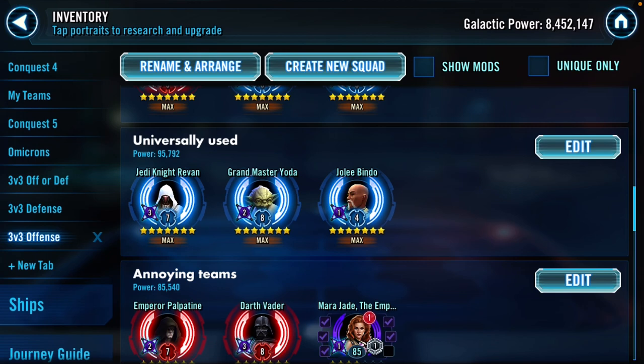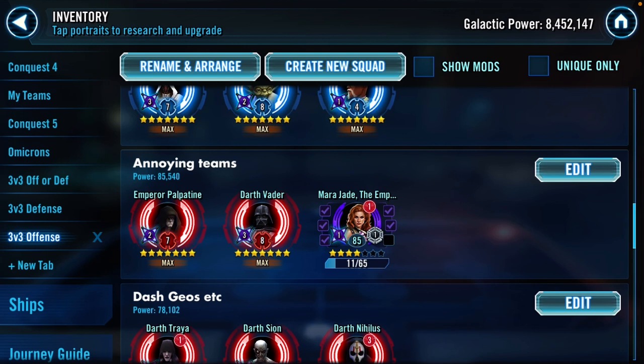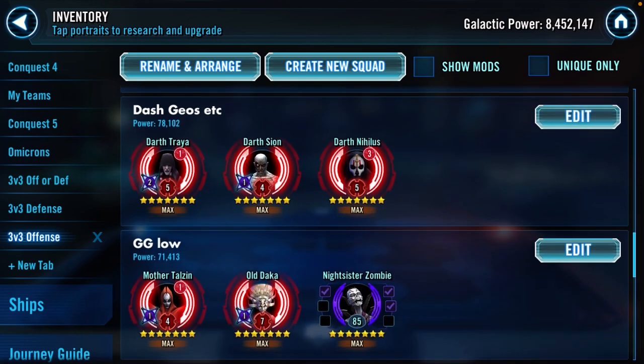Palpatine, Vader, and Mara Jade can take down a lot of the more annoying teams like Geos and Mon Mothma. Any team you need to get ahead of, Vader can usually get ahead of and beat. Sith Trio is certainly a good team on defense too, but I think taking on Geos, some weaker Mon Mothma teams, and even some stronger ones in three versus three, it's just nice to have as a backup when you need it.